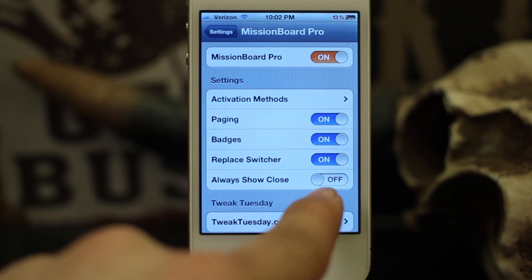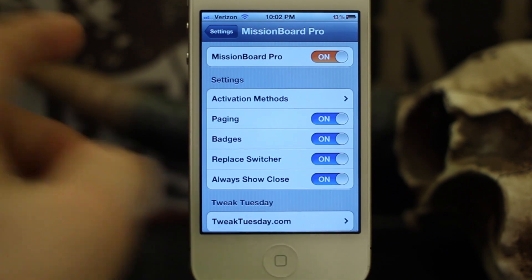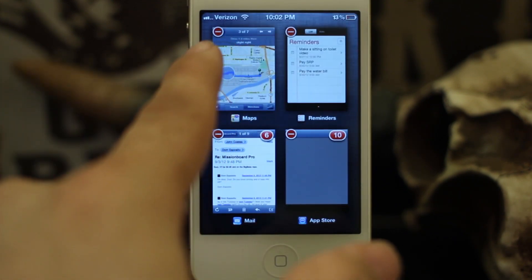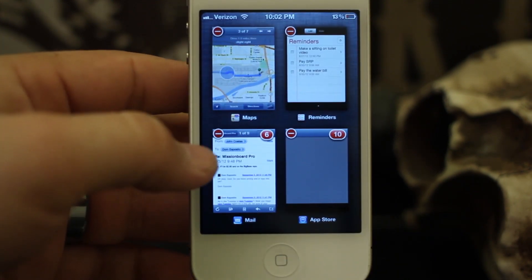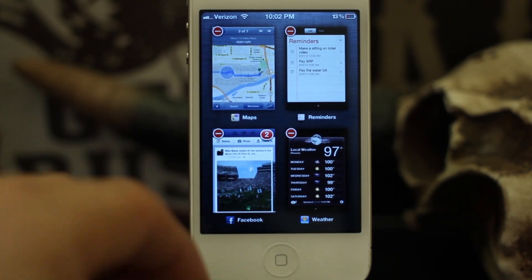Another option here is 'Always Show Close.' If we turn that on, it will always show the little minus sign to close the apps, and you can do so just by hitting that little minus sign in the corner to close them out.